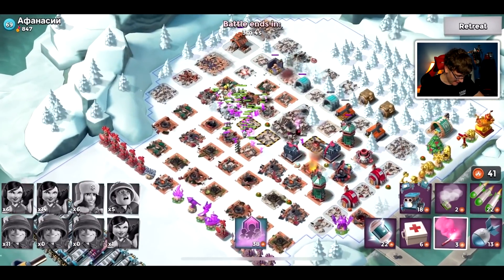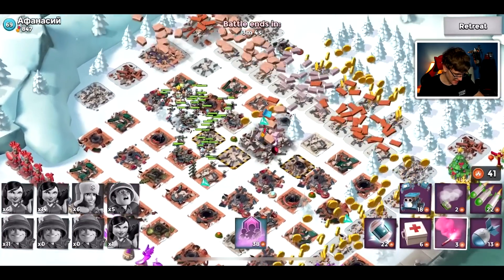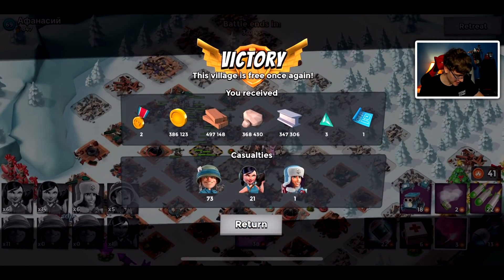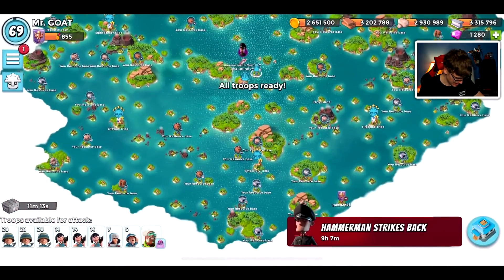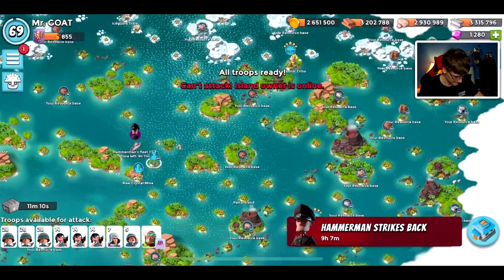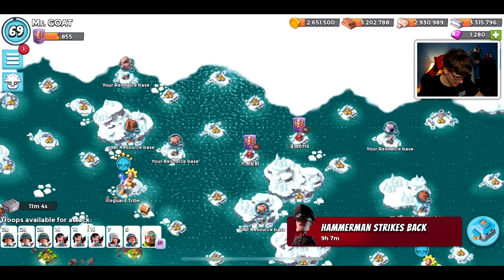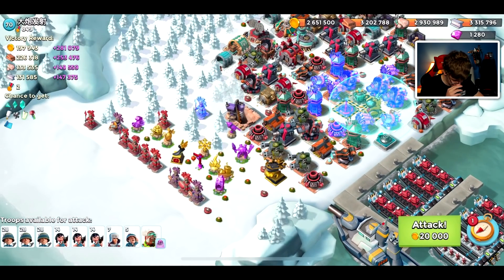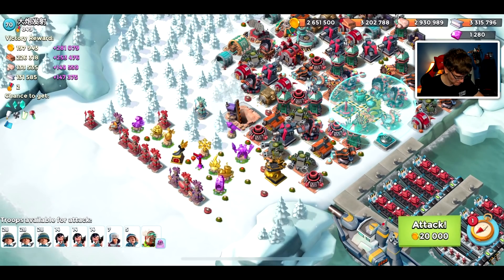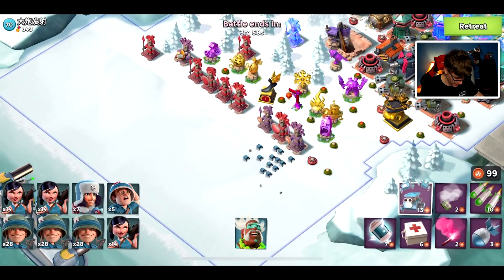That was a pretty easy base. If he had ice statues could have gone a different route, but I'll take the loot — thank you my friend. We might be able to get a small upgrade by the end of this. Is this next guy offline? Yeah he's still online. There's a low level resource base there — actually, let's attack this one. Damage amplifier, sky shield — I think we should be able to do it. I can always thread the shock bombs underneath if I need to, which I most definitely will, so that'll be the plan.